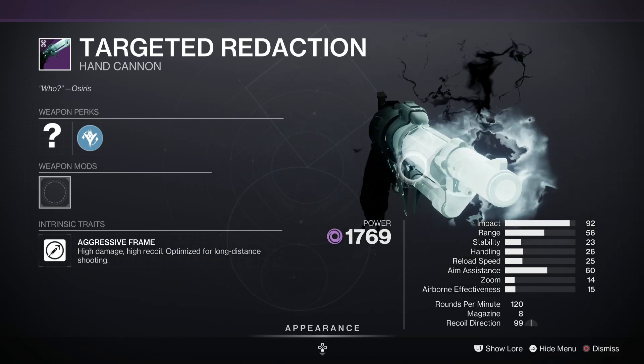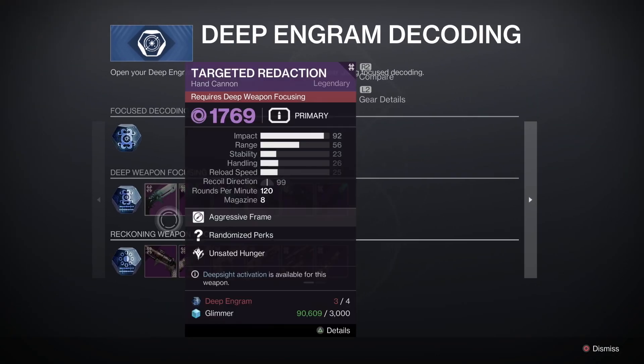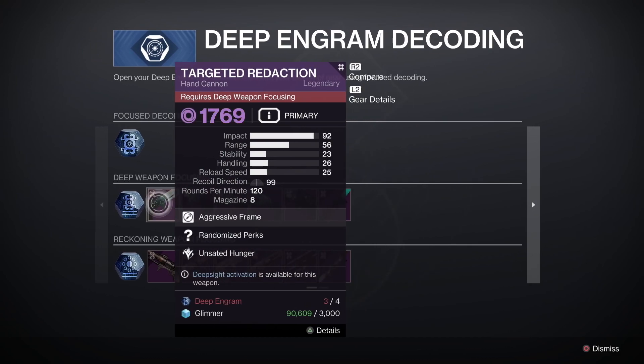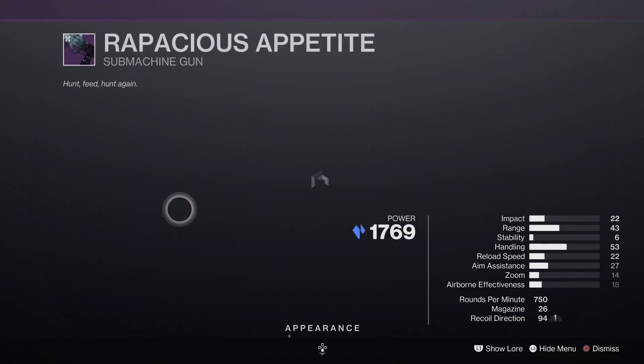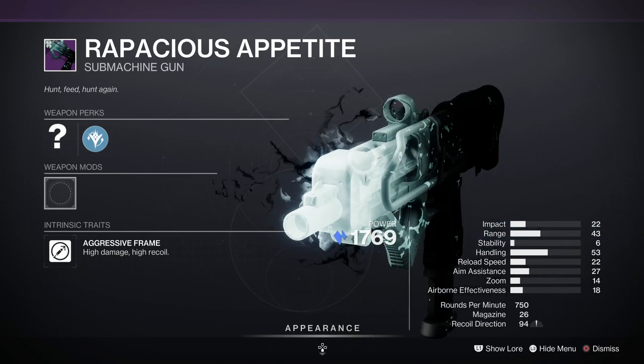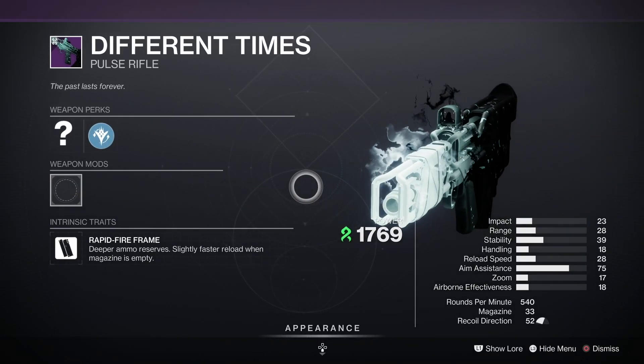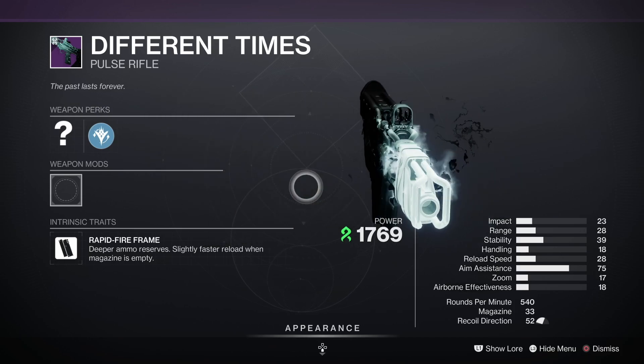Bungie made it so you can actually rotate your weapon now so you can actually see it. So there's the image of the hand cannon, but we may as well just go over a good chunk of them. The SMG of course, and then we have the force rifle right here.